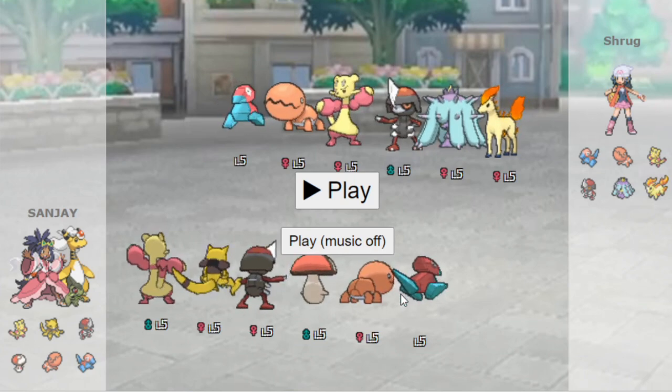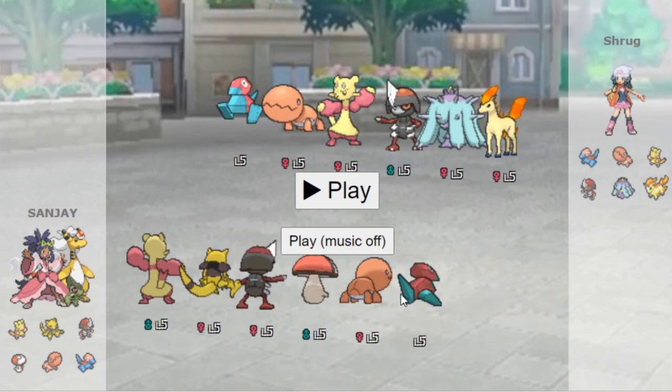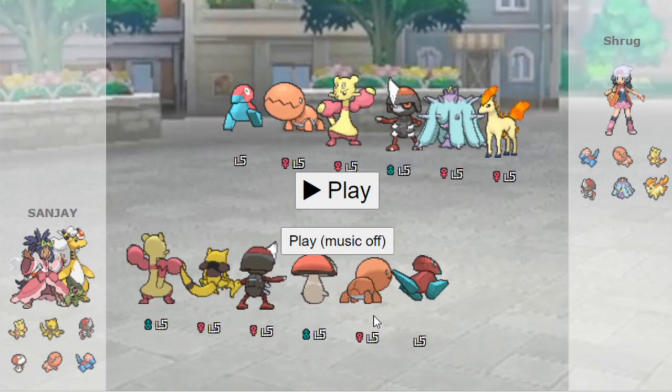What this lets us do is give us a lot more flexibility. With Berry Juice Agility, we can also become a sweeper. We can kind of bluff our opponent — maybe they think we're Choice Locked, and we can surprise them. A lot of options open up when you use Berry Juice Porygon, which is a really good set in its own right.